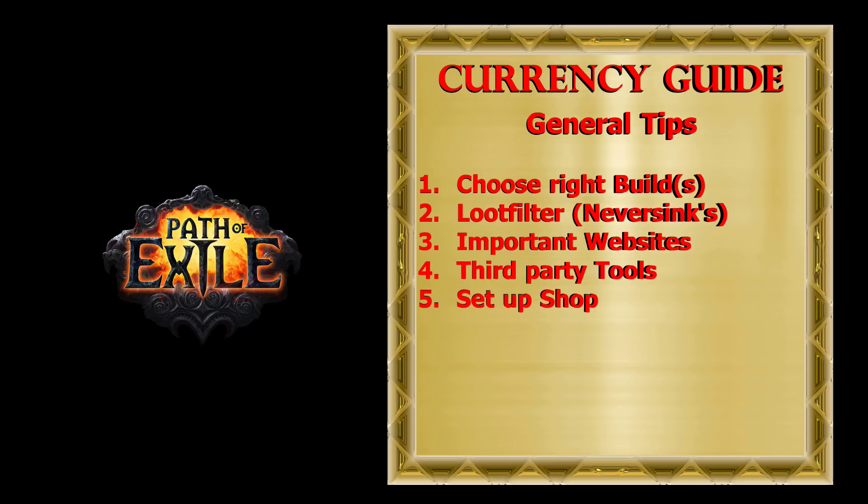Finally, you will need to set up your shop. In case you have premium stash tabs it will be easy and fast. At the start of a league I usually set prices at 1, 3 and 5 chaos and just drop items I wish to sell inside those stashes. If I notice that items in the 5 chaos stash are not selling, I just move them to a stash with a lower price.